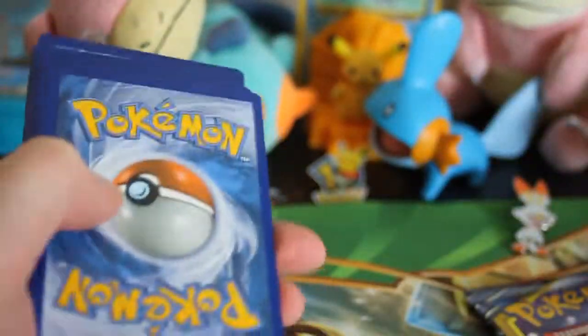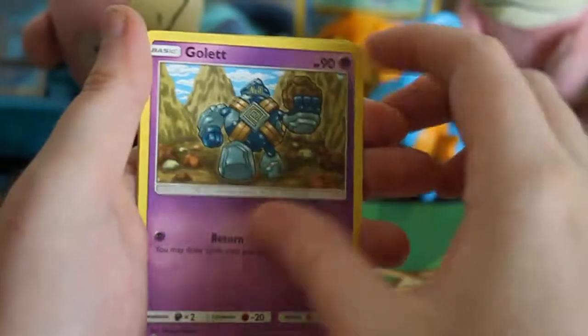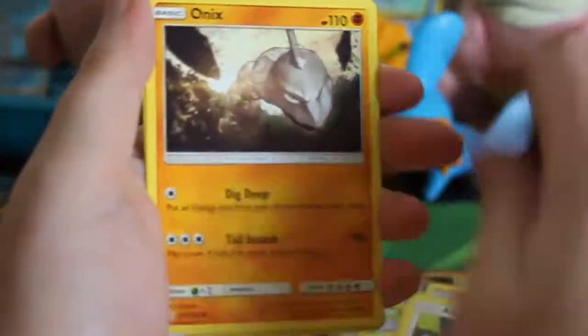Next pack — another green code. Erika's Vibrava, Great Catcher, Deerling, Dewpider, Golett, Applin, Onix, a Reverse Eevee, and then an Nihilego. So a couple of non-holo legendaries.